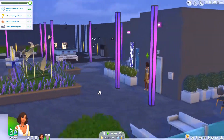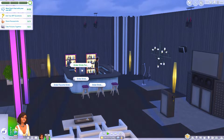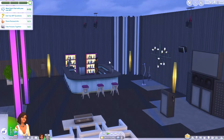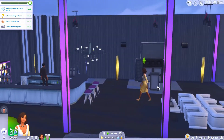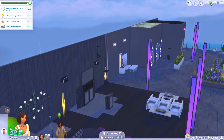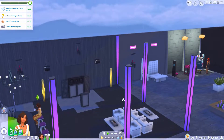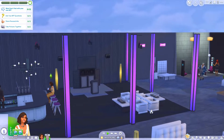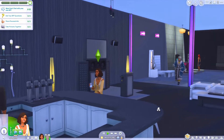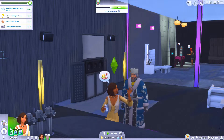Here we are — it is a rainy day in San Myshuno. Let's head over to the bar and order a drink. We'll just get a water because I have the Slice of Life mod and she will get a little tipsy if we order alcohol. Let's see who's here — oh, Santa Claus is here! We can be best friends with Clement Frost. He's in the bathroom with Katrina for some strange reason, so let's call him over and get him out of the bathroom.